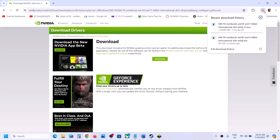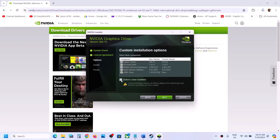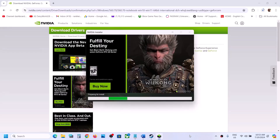Once the download is complete, run the exe file. Click Agree and Continue, then put a check on 'Custom,' click Next, and make sure to put a check on 'Perform a clean installation.' Click Next and let the installation complete. After the installation, restart your computer and then launch the game to check.